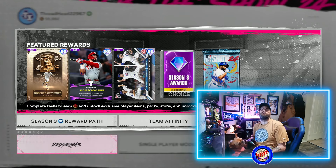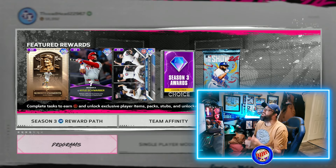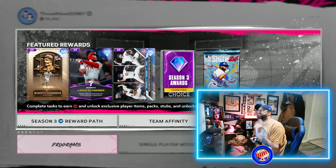Hey everybody, welcome to the channel. We just got two brand new programs that dropped here in MLB The Show 24: the Roberto Clemente program as well as Season Awards Drop Three. I'm going to show you guys the fastest way to bust through both of them.